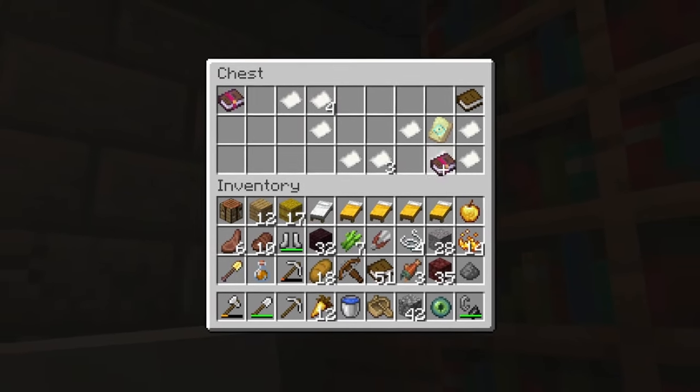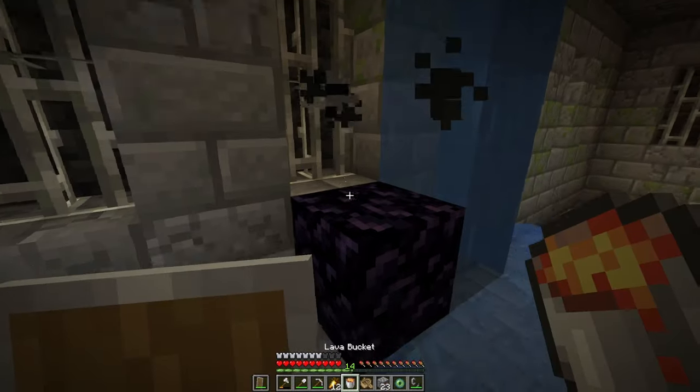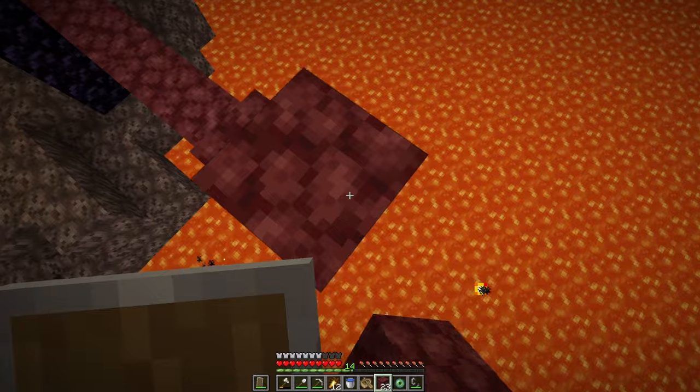If there's an enchantment I need — Sharp 3 and also Sharp 4 — I'll just take all of those. Let's go into the Nether. I do not want to die; that would not be the ideal situation.